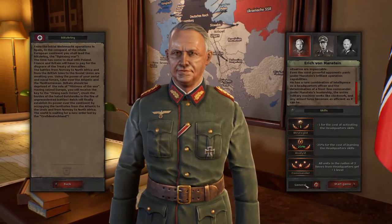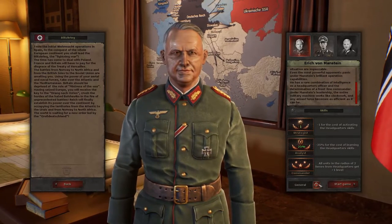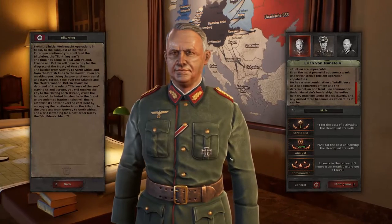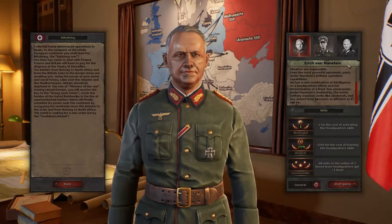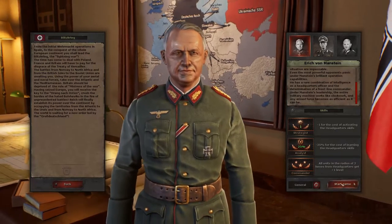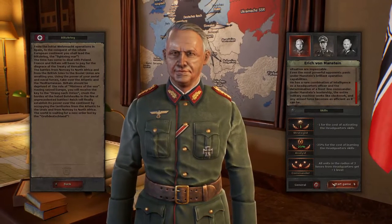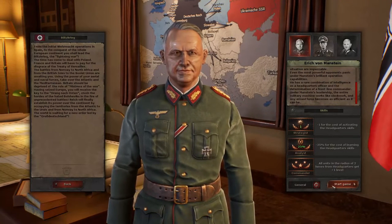I set my difficulty to General, which is actually the default difficulty. The game tries to trick you because it starts out on Kernel, which is actually easy mode. In General mode you get the base amount of prestige, which is pretty much your money in the game. I'm choosing Erich von Manstein. We do get these beautiful cutscenes before and after each mission, which is a bit of a novelty — they're more there for comical relief, I think, than anything else.